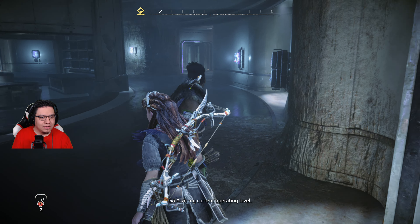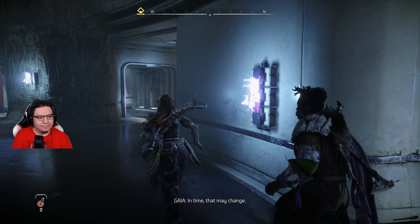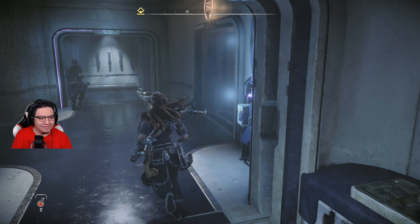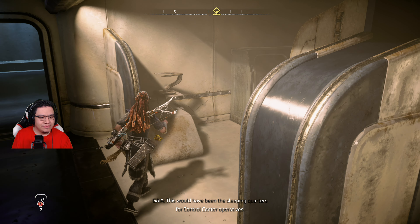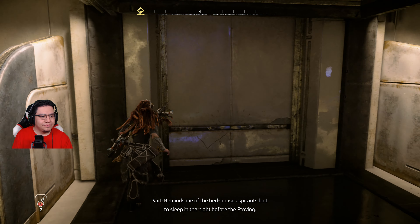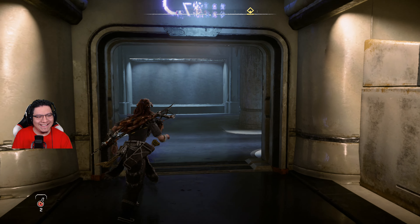Fight more bosses — or gain more experience to be able to open up those doors. Bet there's lore in there. This would have been the sleeping quarters for control center operatives. Reminds me of the bed house aspirants had to sleep in the night before the approval. I thought this was like the shower room or something. I'm really surprised there's no lore yet — like in here. Kind of figured there'd be like a thousand of them.